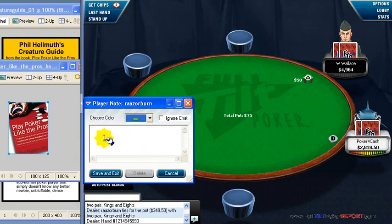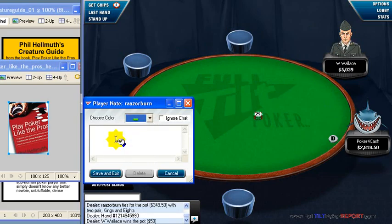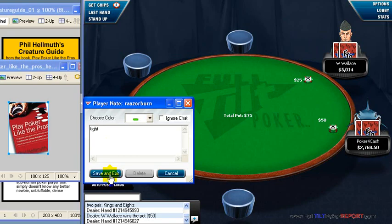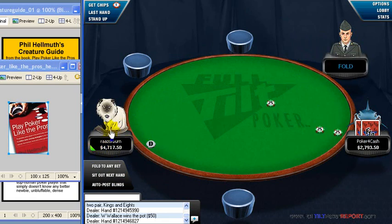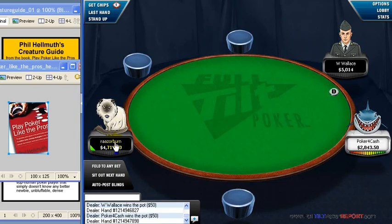If you can't really classify somebody, maybe they are in between certain color codes — you can always add notes on the player. For instance, I can note that this player happens to be tight. Once you put a color or chip color on a player, you can see it right away and it shows up quite clearly, so this is really invaluable.